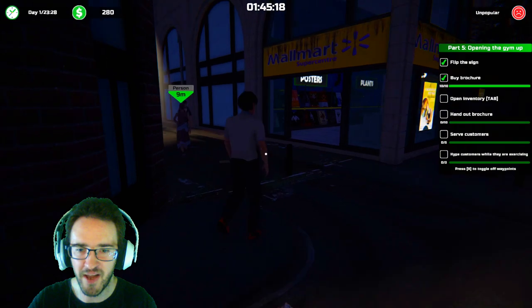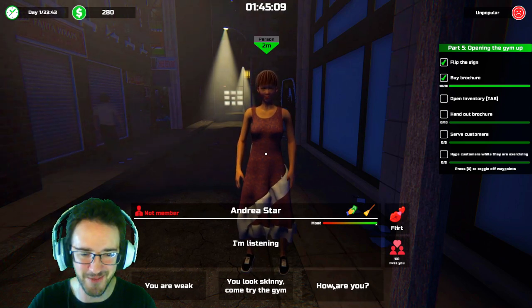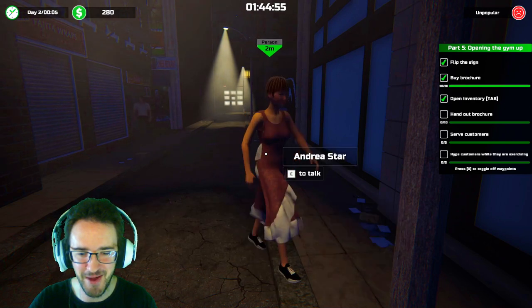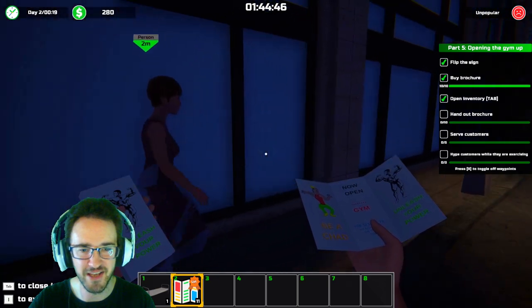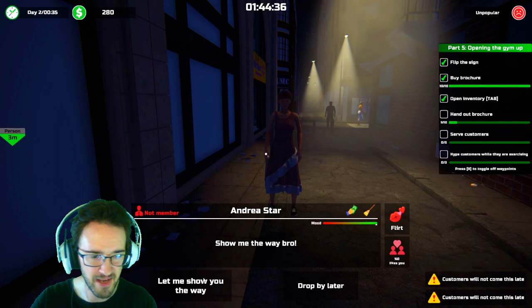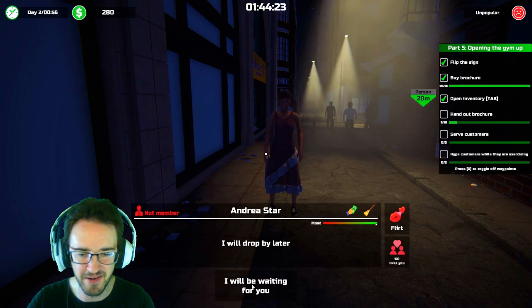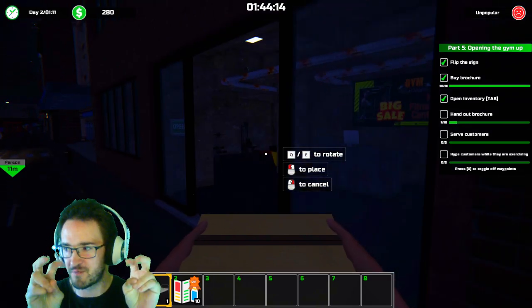I've got to hand out brochures, of course — you don't just slap them on stuff. You are weak, you look skinny. Open inventory, hand out brochure, serve customers. I need your power, tiny human. I've got to give it to her — E to give brochure. Customer will not come in this late. Yeah, I need to sleep for the night — that's why I need the bed. You can flirt with them too, that's garbage. I need to get the bed back in there. I wanted to put it in my apartment, but the apartment is included in the full version.